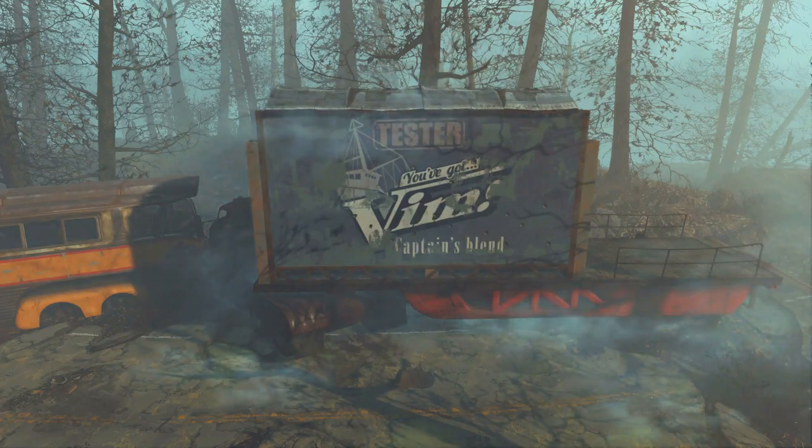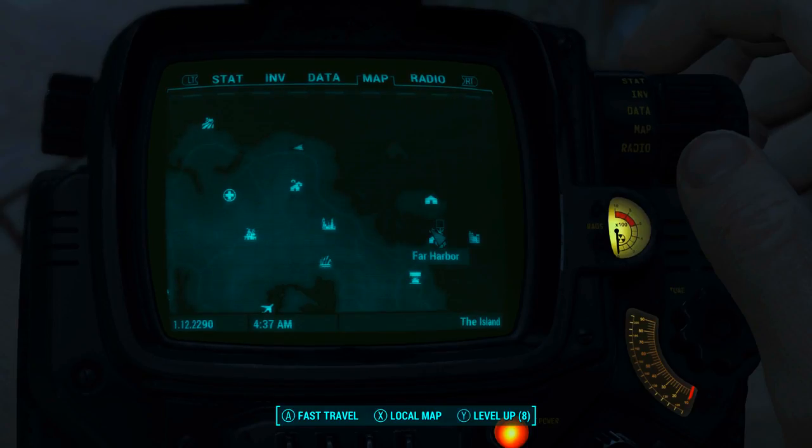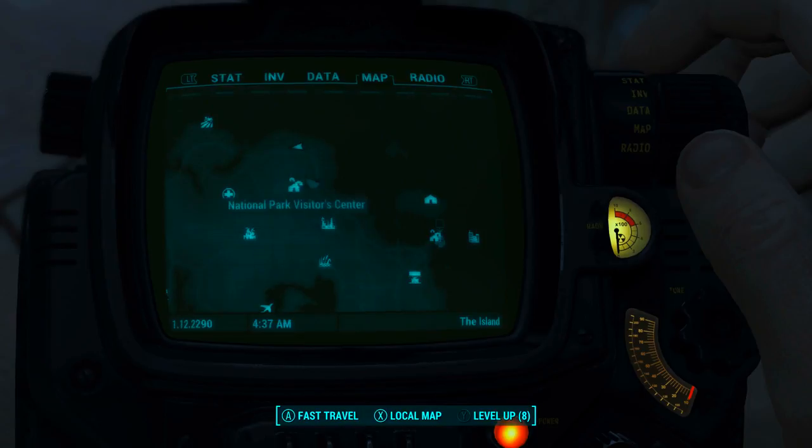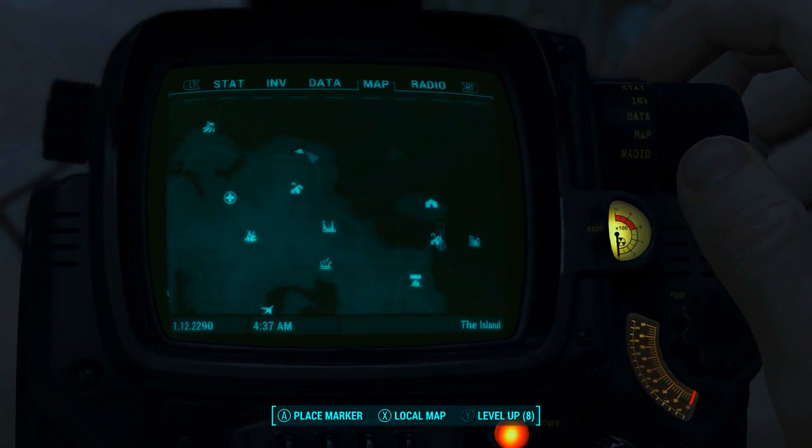What we will need to do is find this Vim cargo container found on the back of this truck trailer. This is located to the northwest of Far Harbor, but more specifically to the north of the National Park Visitors Center, all of which you can see on the map right now.